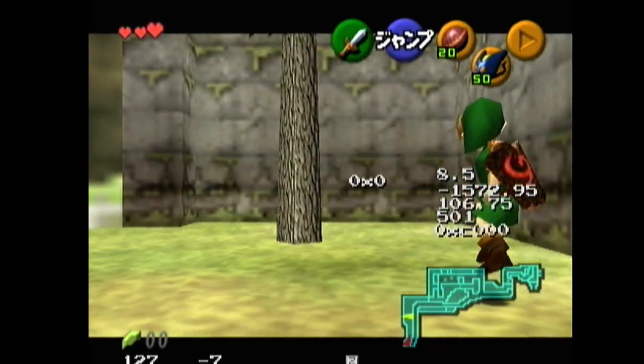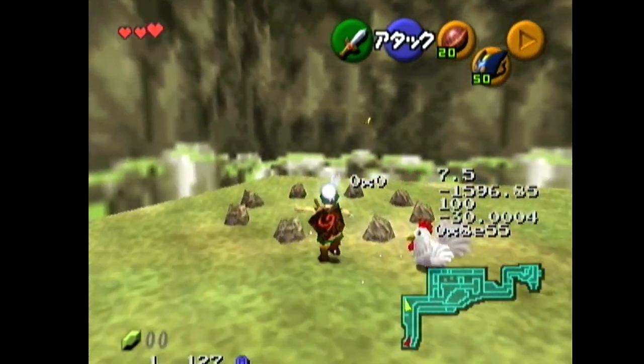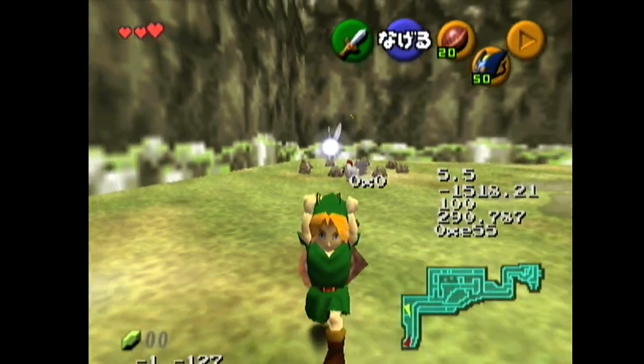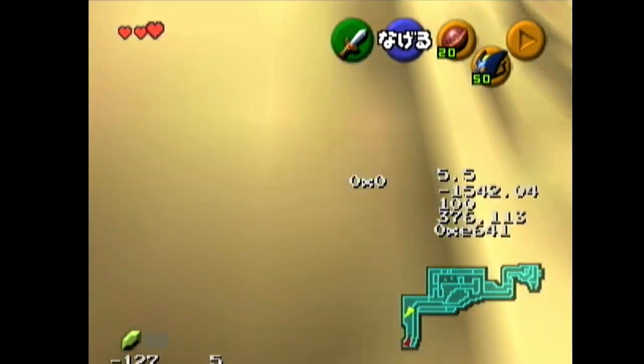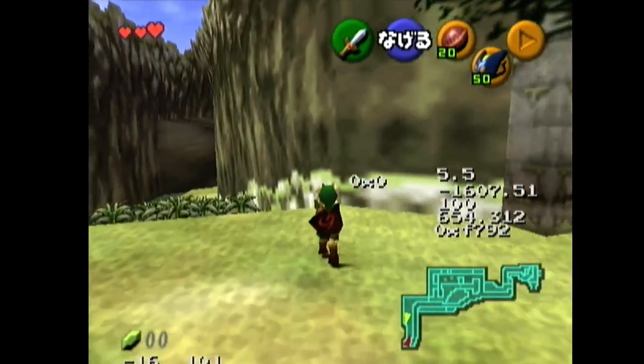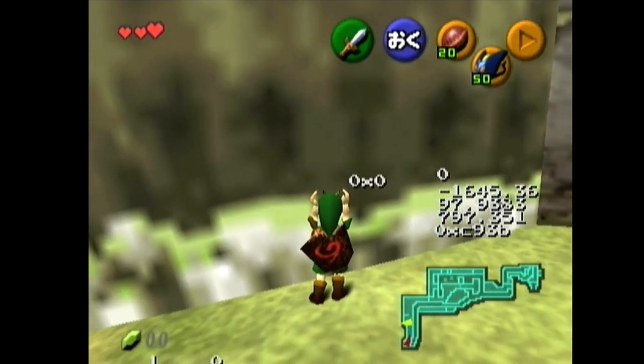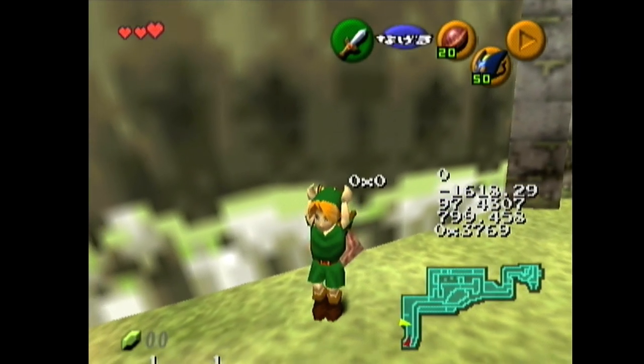So now, without looking at the butterfly for too long, navigate to the butterfly — you can see it's sinking — and pick it up before it goes too far underground. Now Link is carrying the butterfly and you should be able to do whatever item setups you need, which will start somewhere around here, but that's out of the scope of this video. Thanks for watching.